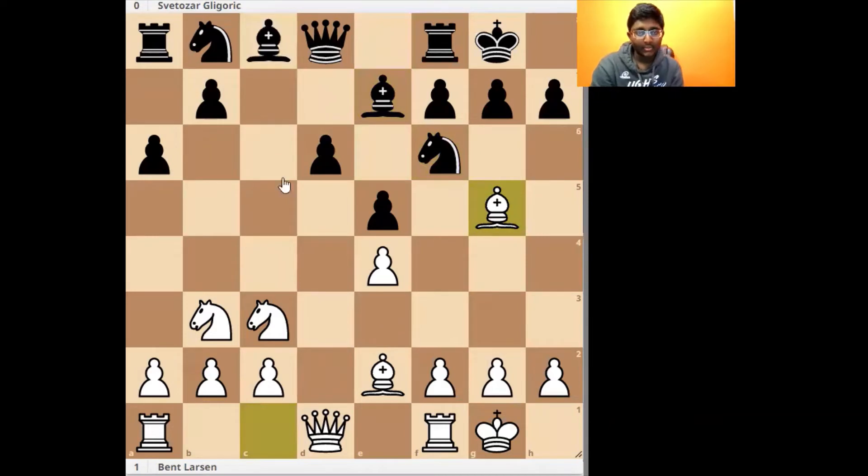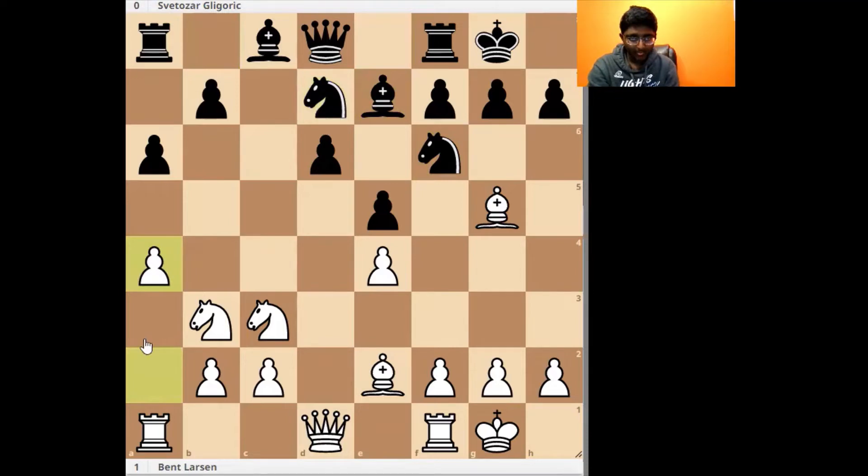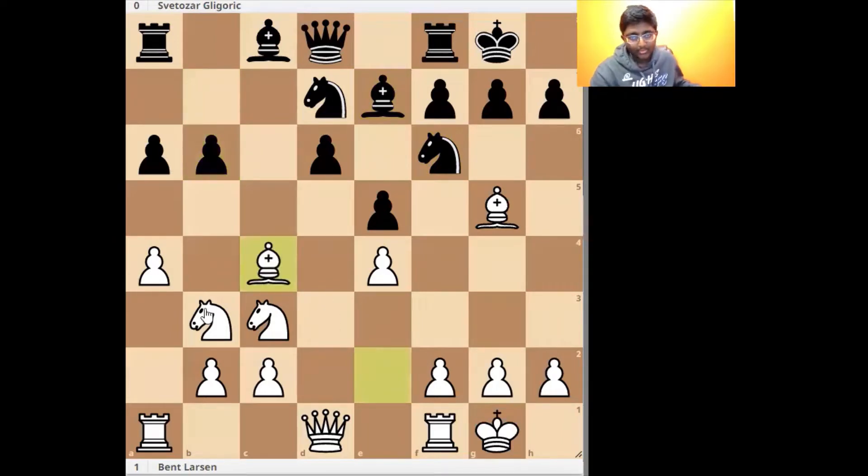Gligoric played Knight Bd7. Now a4, controlling some more space, stopping b5, and now Gligoric plays b6, which is a little bit dubious. Here Bishop c4 — the idea that Larsen has is to go after the d5 square. His bishop and knight are both going after the square.